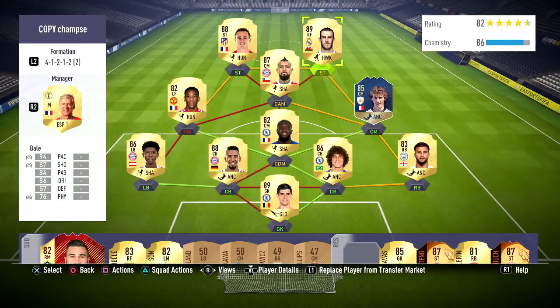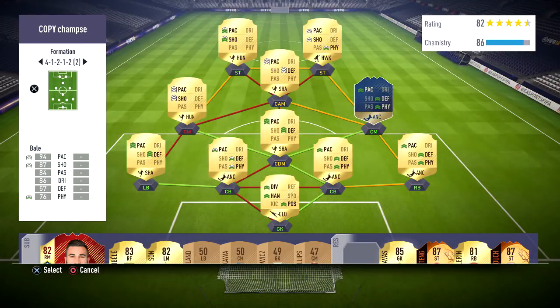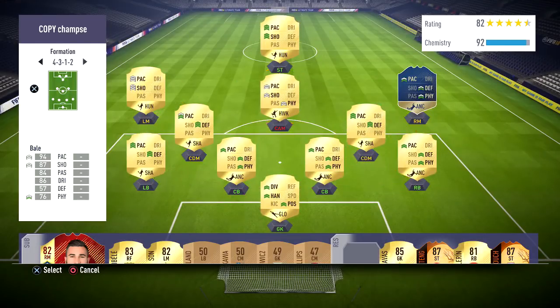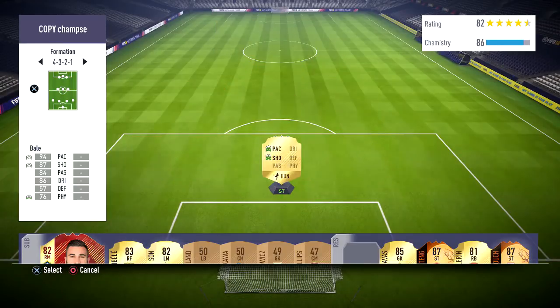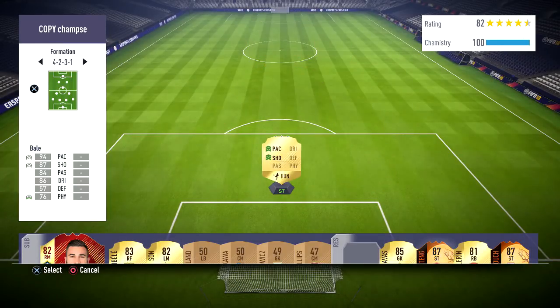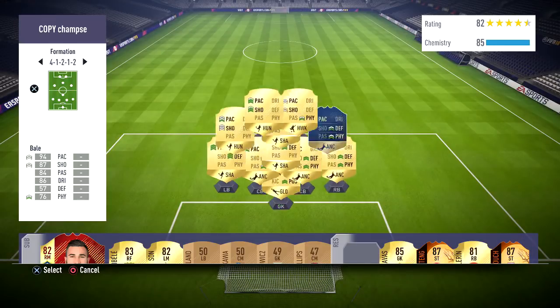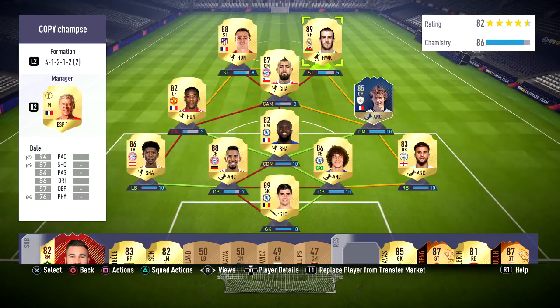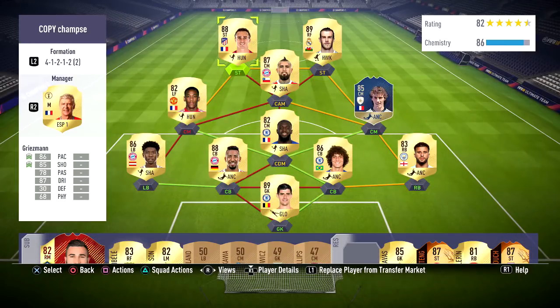Now you're probably wondering how am I going to fit wingers into this team? Well you don't — not like that. You start in a 4-3-2-1 mostly. It will probably help you if you have wingers, and then you switch to a 4-1-2-1-2. But what we're going to be talking about is the instructions and custom tactics on why this formation is the best, and you'll switch to this in the game.